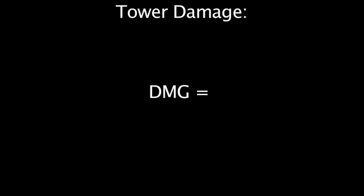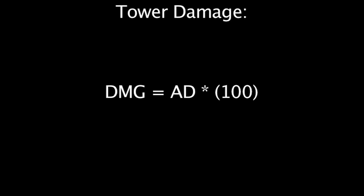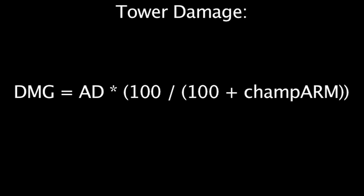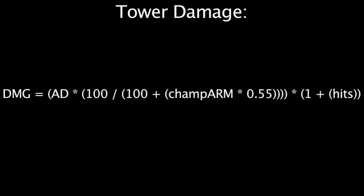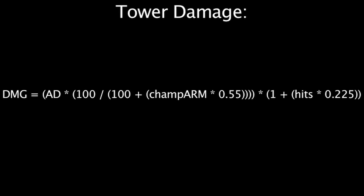The formula to calculate turret damage is as follows. The turret's attack damage has the champion's armor applied to it, with the standard armor equation of attack damage multiplied by 100, divided by 100 plus the champion's armor. Since turrets have 45% armor penetration, we reduce the champion's armor by 45%. This value is then multiplied by 1 plus the number of turret shots the champion has been hit by, multiplied by 0.225. However, the champion's hits value cannot be greater than 6.